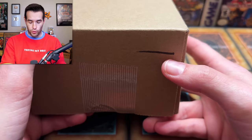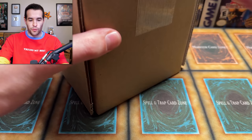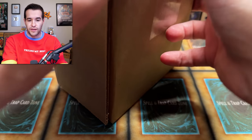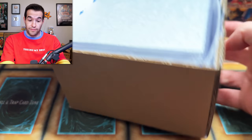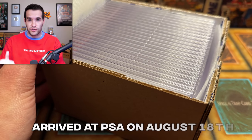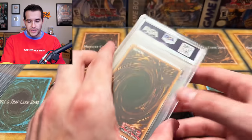All right. They're actually numbered one through four, so we have four of these boxes. I guess we can just start with one. I really can't remember what's in here. We actually have a second PSA return coming very soon — you'll see another PSA return the next couple of days. A lot of PSA stuff coming up. I feel like it's been three to four months since submission. This was the $15 bulk rate — $15 per card plus shipping and insurance.